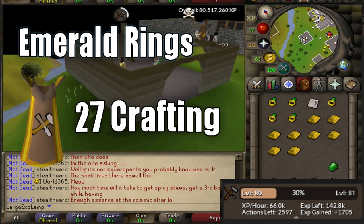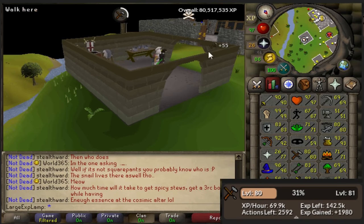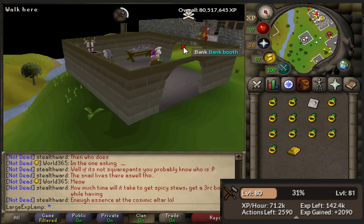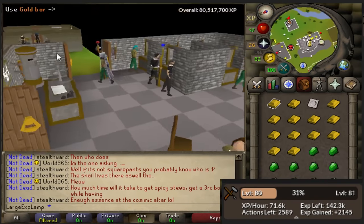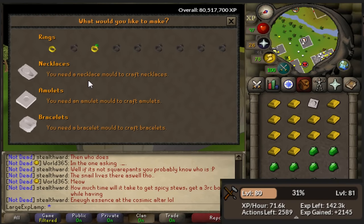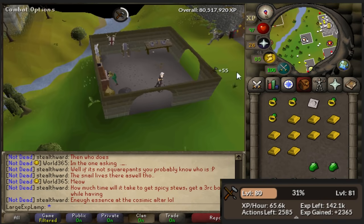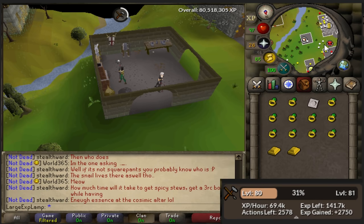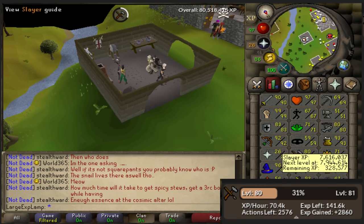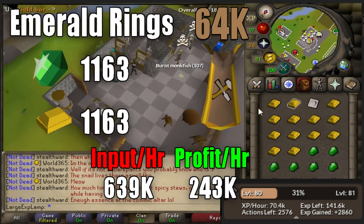The reason I'm doing emerald rings instead of any other ring is because emerald rings tend to have a really good profit margin, considering you need emerald rings for rings of dueling within the game. But there are alternatives — dragonstones and or sapphires may also have good margins depending on what you make them into. For this lower level method of emerald rings, you can be expecting to do about 1,150 rings per hour.